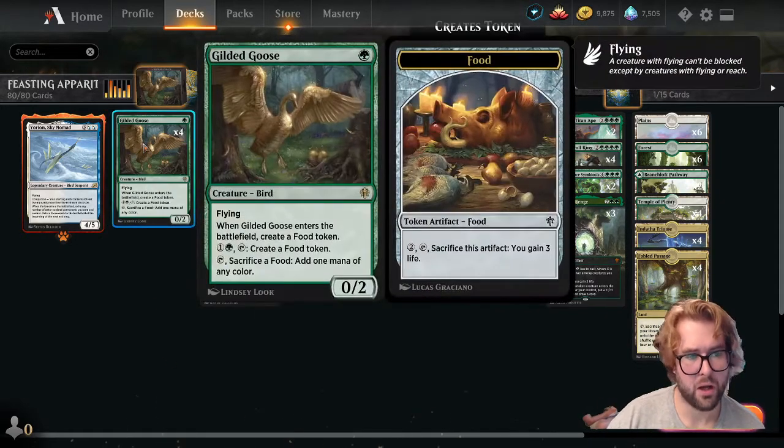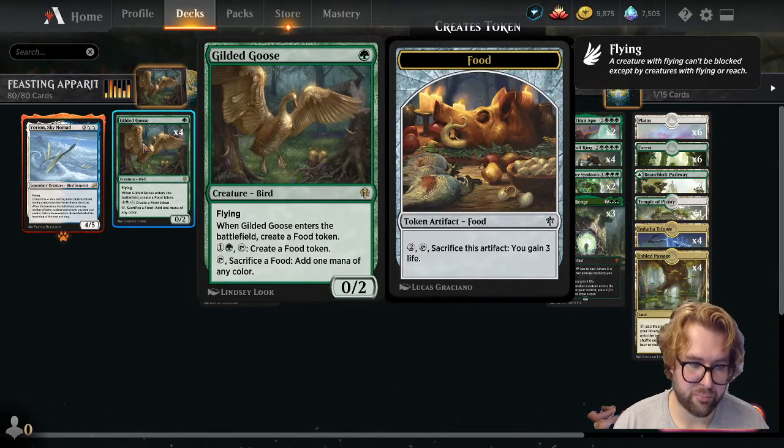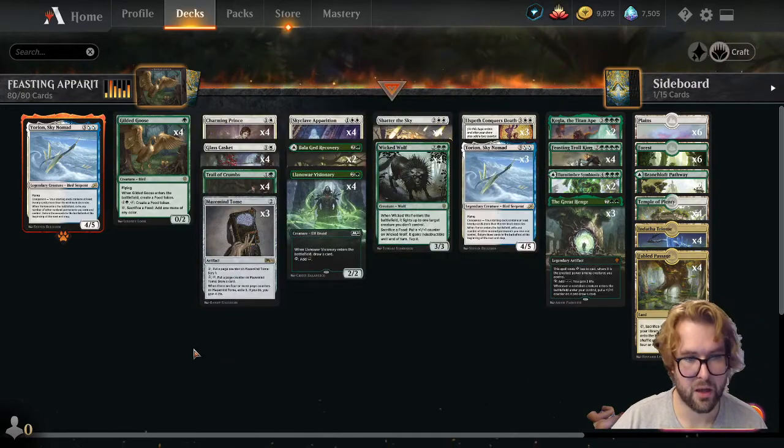On the one-drops, we have the full playset of Gilded Goose — he's a 0/2 flyer. When he enters the battlefield we create a food token, and we can pay two and tap to create a food token, or tap and sacrifice a food to add one mana of any color.